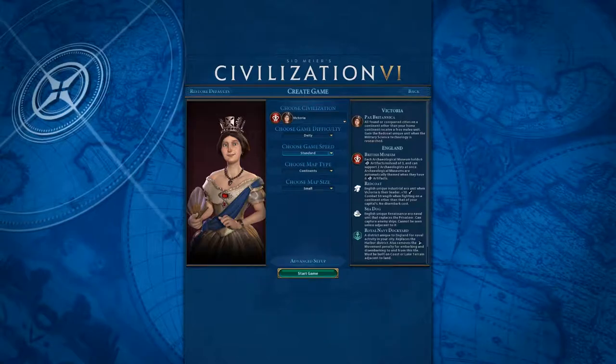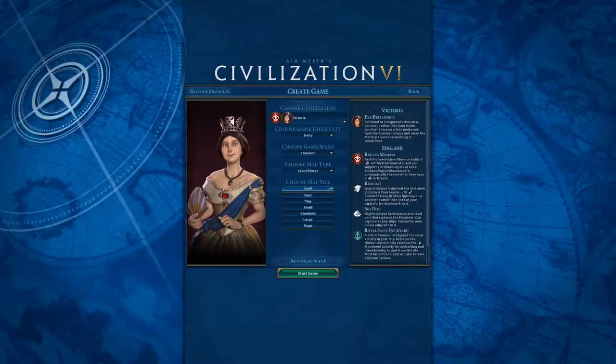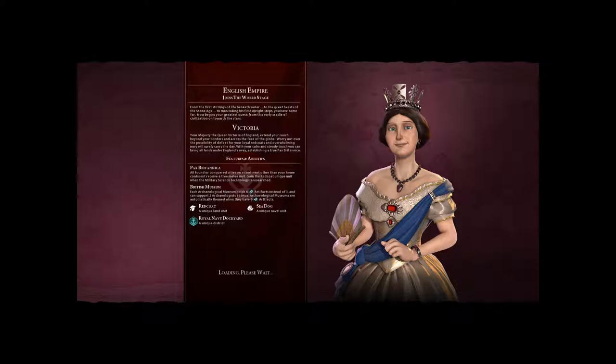Victoria has some really interesting properties. We're going to play on deity and on the island plates map, because I want to make most use of the military, and we'll play with 10 other players. Basically the British Museum helps you out on the cultural side of things, but primarily it's the military. She gets a Redcoat — every time you found or steal a city on another continent, you get a land unit. And you get the Sea Dog, which is a fantastic naval unit, and the Royal Navy Dockyard, which basically gives you double the opportunities to have trade routes. You get one for your commercial district and one for your dockyard, and obviously you can have your adjacency bonuses between the two as well. So without further ado, let's get going.